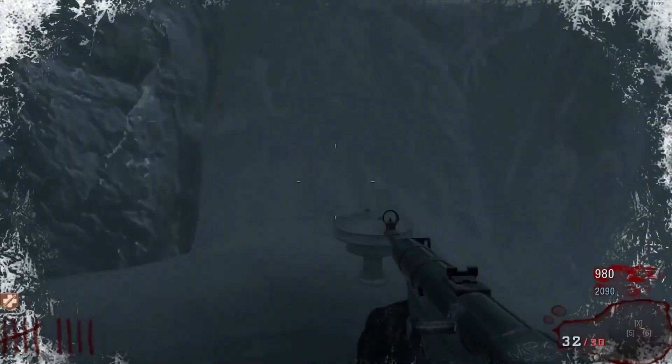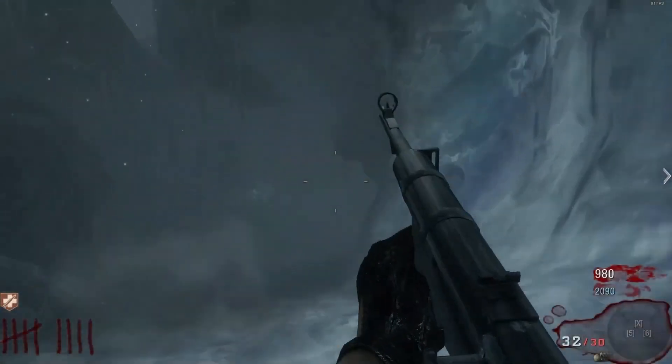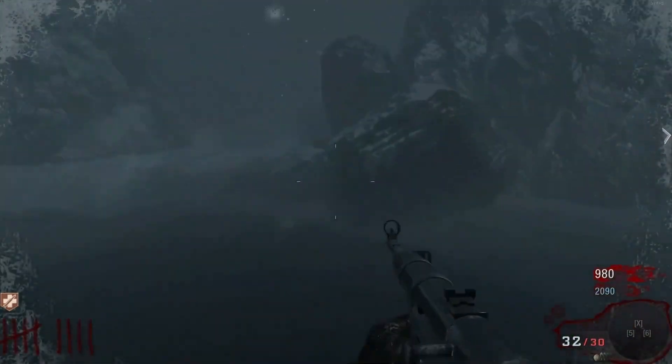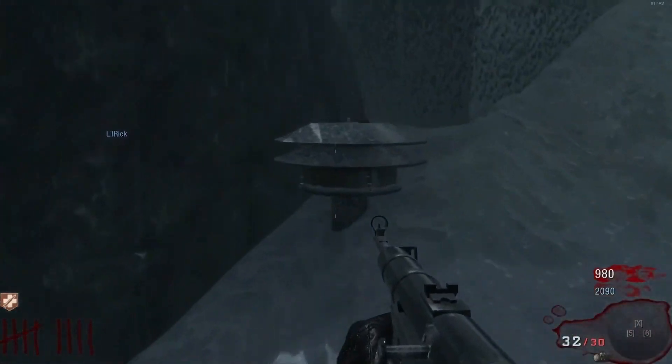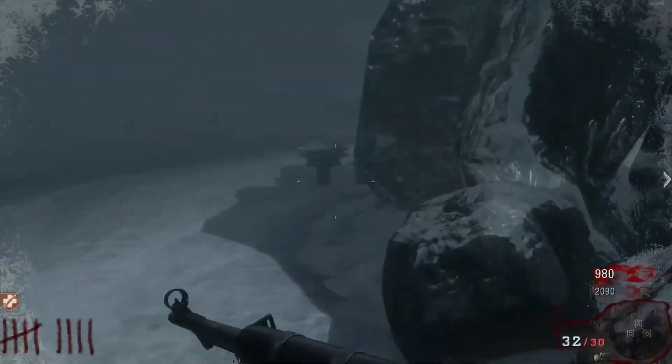Now you need to interact with 4 foghorns in this correct order. First foghorn is outside at the bottom of the lighthouse next to the pool of water. Second foghorn is down the icy slide past Speed Cola in the corner on the right. Third foghorn is outside at the bottom of the lighthouse next to the wall near the lighthouse entrance. Fourth foghorn is past the icy slide behind the huge rock in the corner.